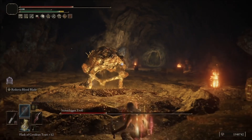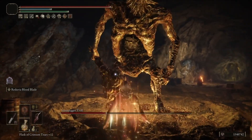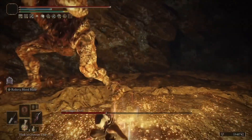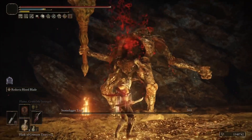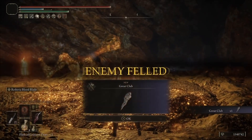He still does take bleed damage, so you don't have to worry about that. If your build currently is bleed and you want to try something out, you can absolutely shred him. I used the Reduvia to get the blood procs on him — I think I got two of them — and it did a substantial amount of damage.